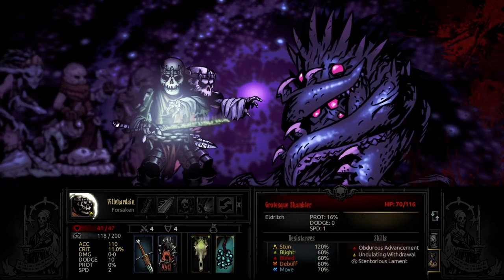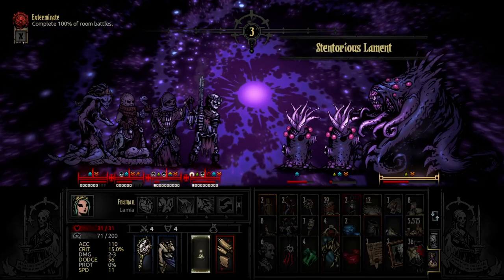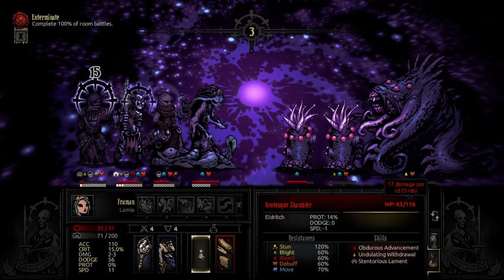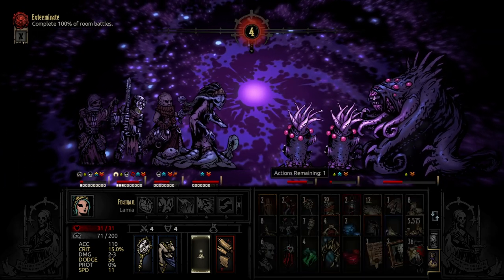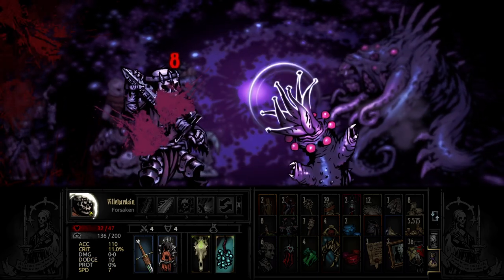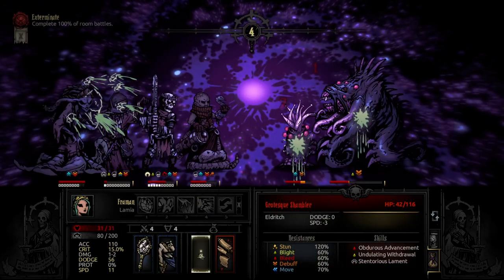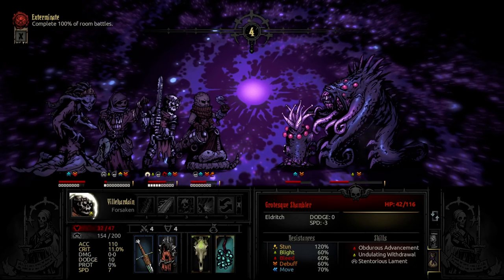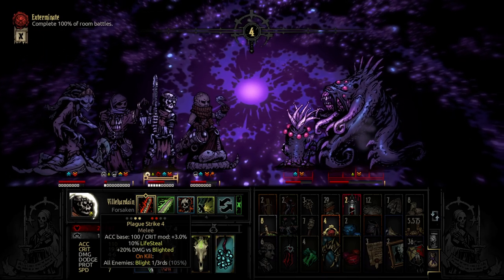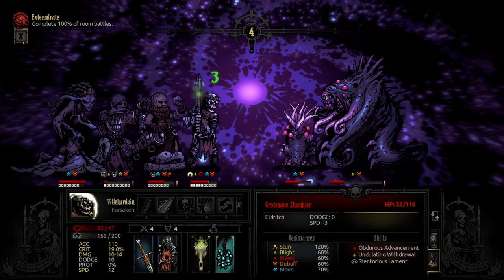So we're going to put Necrotic Plague on the Shambler so that keeps ramping up. 17 around. Looks like I need to re-up Plague Carrier. I'm gonna Hiss, give him a Blight up. 23 around. Extra damage versus Blighted — you know, let's just end it quickly.